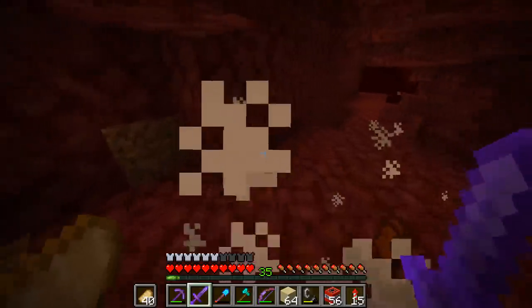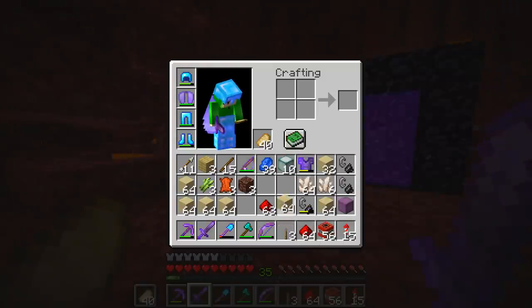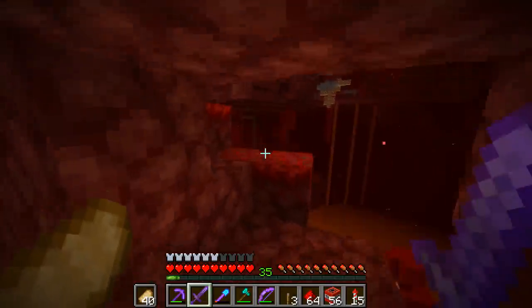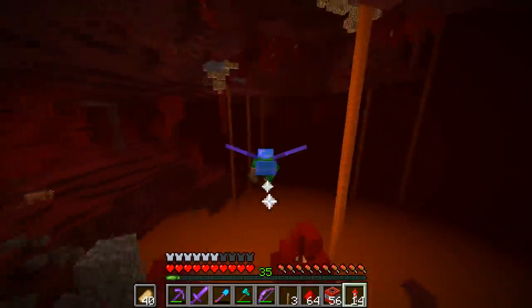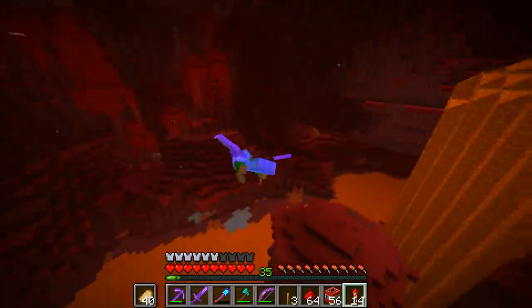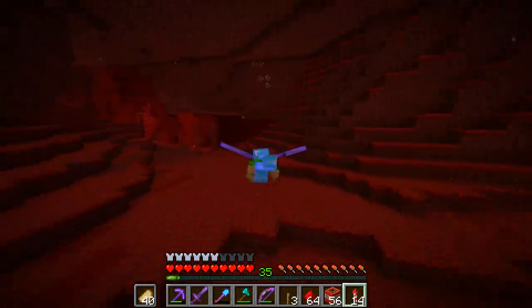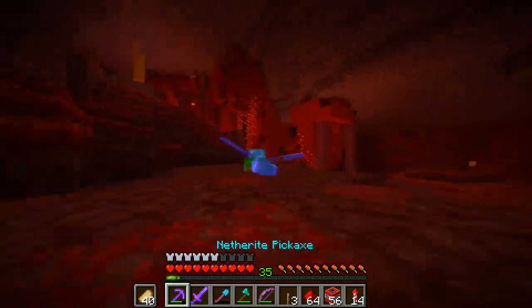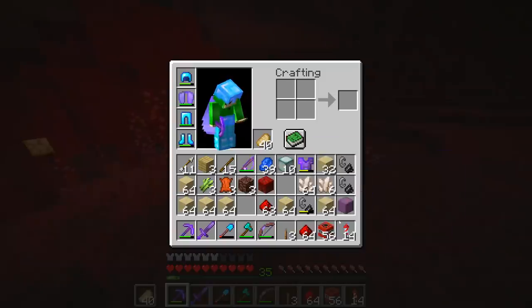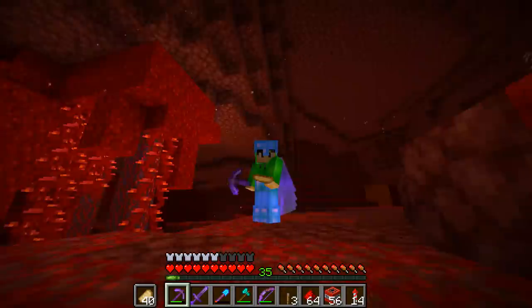So we're in the nether and we're already getting attacked by these things. I've got a bunch of pork chops just from killing them. We've got the redstone and we've got our levers. I think we're just gonna use our fireworks to fly to a completely new area — as much as I hate using my elytra in the nether. This is so scary. I literally hate using these things inside the nether because you just don't know when there's gonna be lava around the corner. All right, I think we should start around here — this is a completely new area we haven't mined yet. We've got our redstone, levers, and TNT, so let's dig down and get to work.